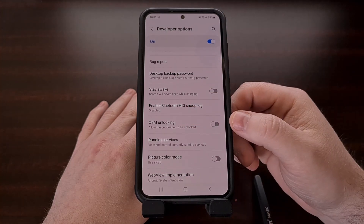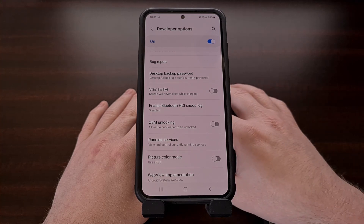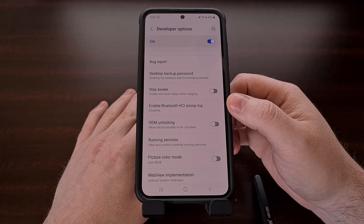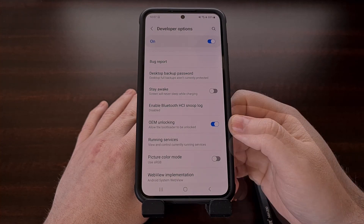Then we're going to scroll down a little bit and look for the OEM unlocking toggle. If you don't see this toggle yet, then you likely have just received your device and you're going to need to connect it to the internet via Wi-Fi or a mobile data connection. You will then need to check in with Samsung by seeing if there is a new over-the-air update for you to install. And even if there isn't a new update waiting for you, Samsung servers need to register this device, and that is usually how you can force it to happen. So again, while we are in the developer options menu, we have this OEM unlocking toggle — we can tap it and then confirm that we do want to enable OEM unlocking.